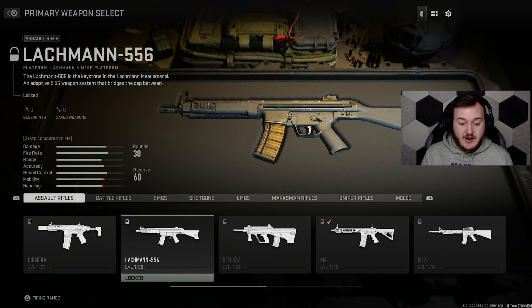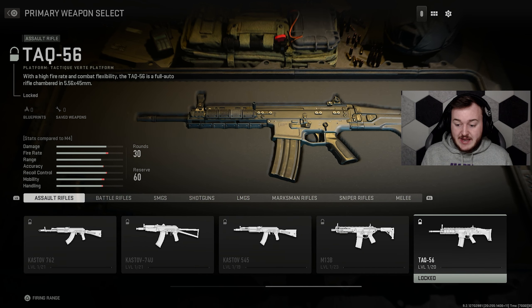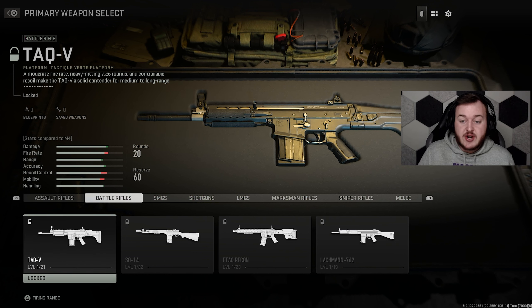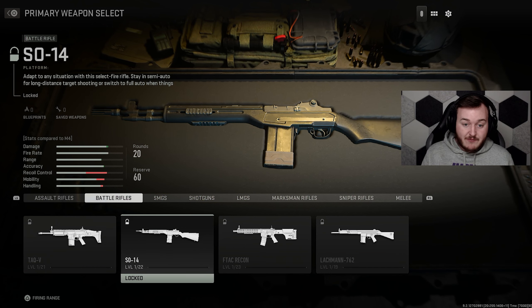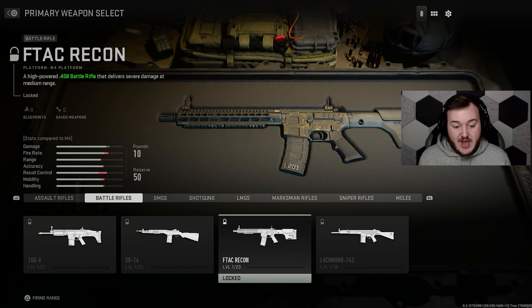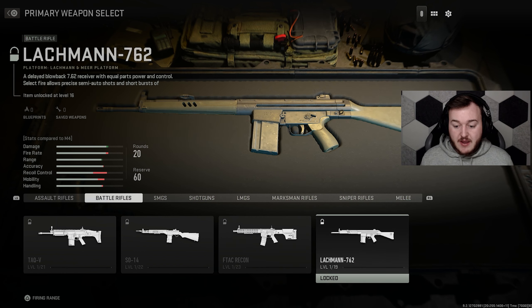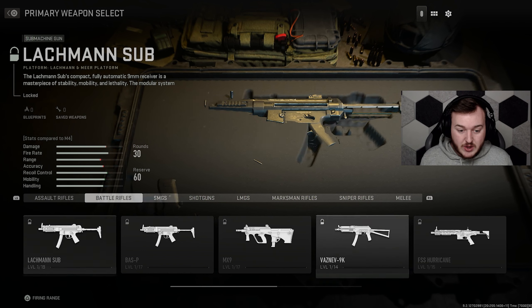That's 10 assault rifles — insane. Now for battle rifles: we have the TAC-V, which is a battle rifle version of the SCAR. We have the SO-14, which looks like the M14 or DMR. We have the FTAC Recon, which we played in the beta — really nice. And then we have the Lockman 762, which we also used in the beta.